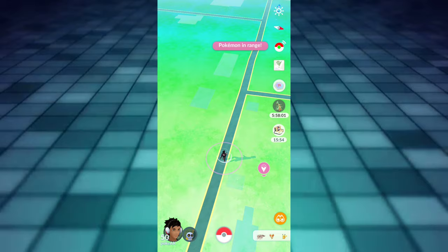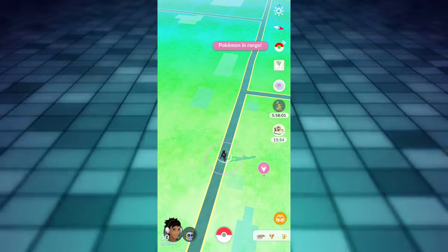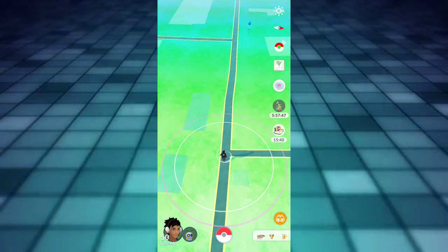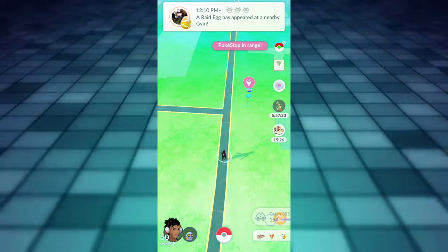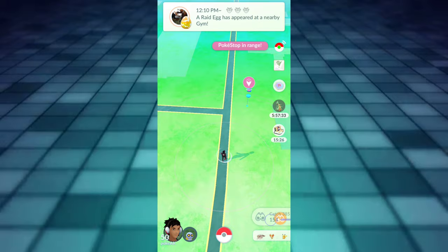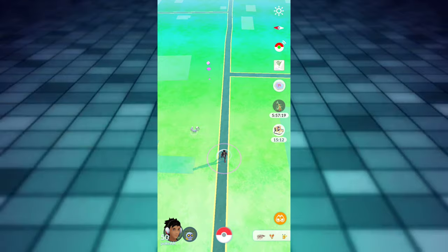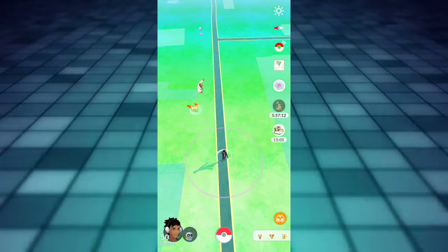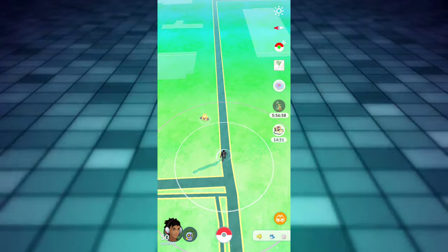I use a Silver Pinap to catch every single one of these because I want to maximize and get as many XL candies as possible and hopefully get a good one to power up. The one I have as a buddy is not good — I just wanted it as a buddy because it's funny to look at, probably the tiniest Pokémon in the game right now. I wonder what an extra-small Gimmighoul is going to look like, since it's already extremely tiny. I had a pretty good time going out catching them. You could power this thing up if you're into that.